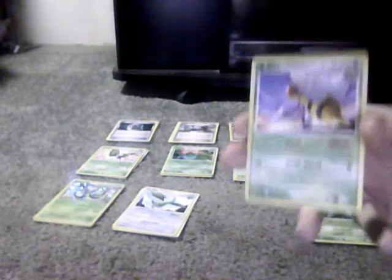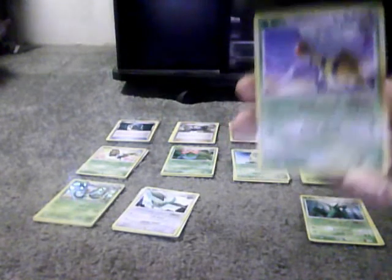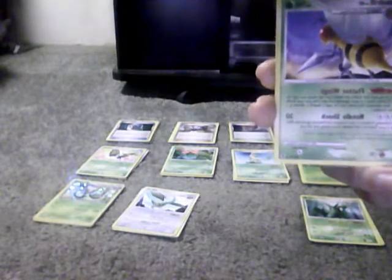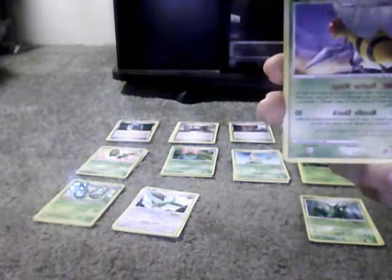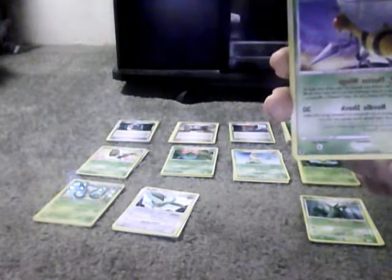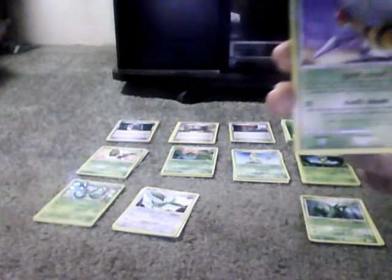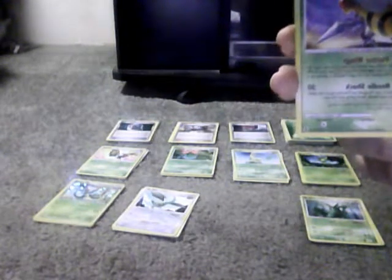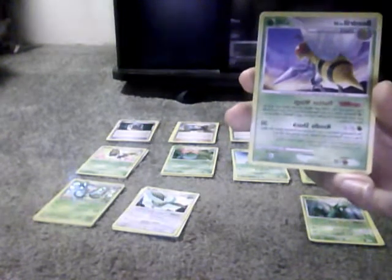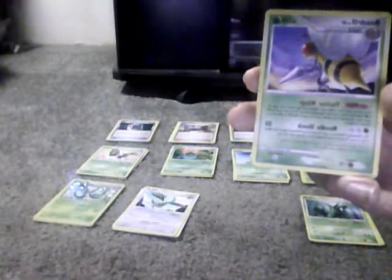Beedrill is a really good card to have in the very beginning of your duel. It has 110 HP. Fluttering Wings Poke Power: once during your turn before you attack, you may search your deck for a Grass-type Pokemon, show it to your opponent, and put it into your hand; shuffle your deck afterwards. This power can't be used if Beedrill is affected by a special condition. Needle Shock: the Defending Pokemon is now Paralyzed and Poisoned — ignore this effect if Beedrill used Needle Shock during your last turn. Does 30, needs 3 energy cards attached — 1 Grass, 2 any other. Weakness is Fire, no Resistance, and 1 Retreat Cost.